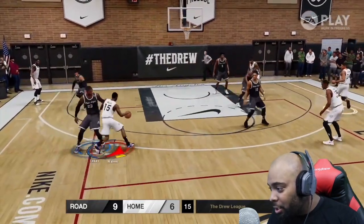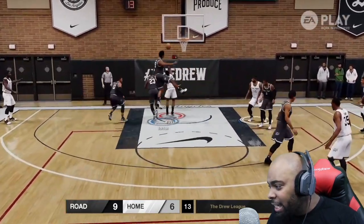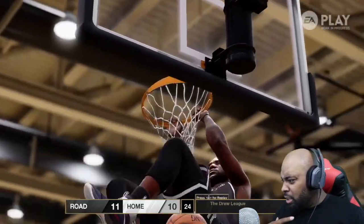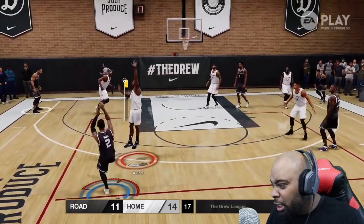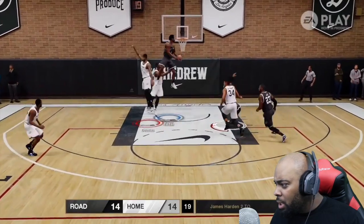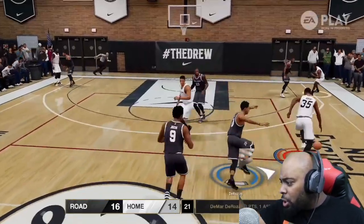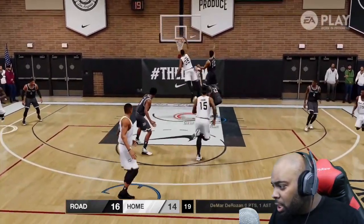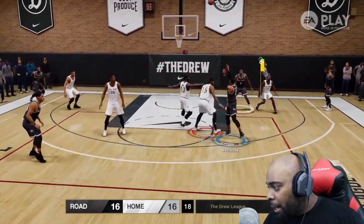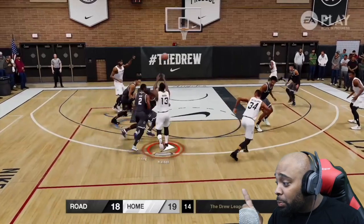Kyrie Irving from long range — come on, what are we doing Live? Kemba walking to the rack, give me that. LeBron James forcing — that animation was a little wonky but it looked good. Kyrie Irving is a glitch. That looked like he was throwing it off the backboard to himself but it was good. Kevin Durant in the paint — that pull-up looks like Russell Westbrook's pull-up.